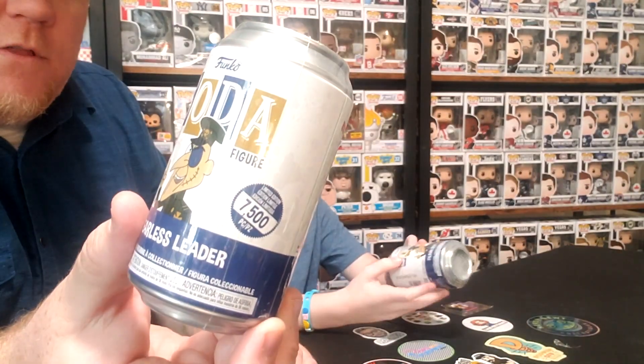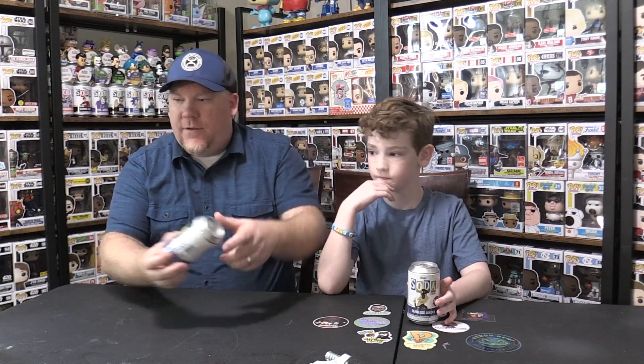This one is Fearless Leader. As you can see, 7,500 pieces. It's a lower count soda, and that's because he's not as popular as, say, an anime character or He-Man, so they can only sell so many — they make 7,500 of them. Fearless Leader is from Rocky and Bullwinkle, if you remember that show. The chase we're looking for is a blue-suited Fearless Leader. The common is green, so the chase is blue.